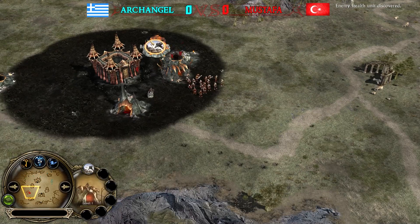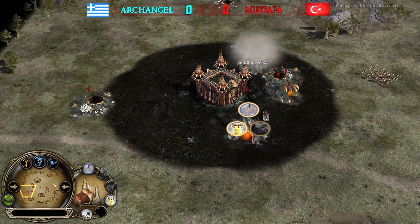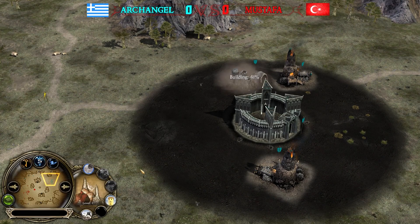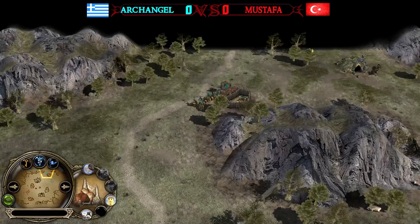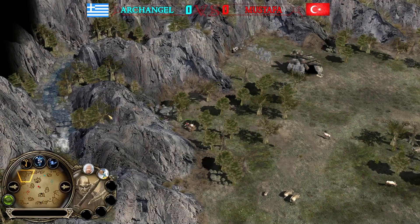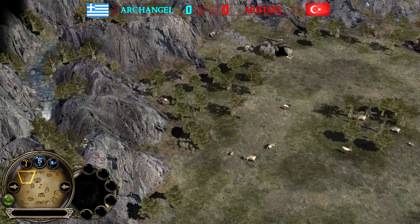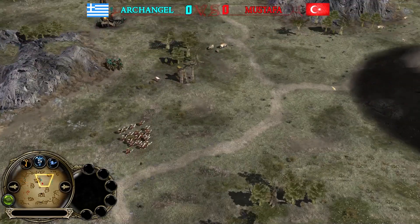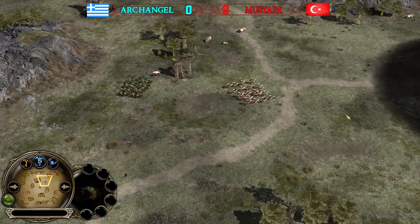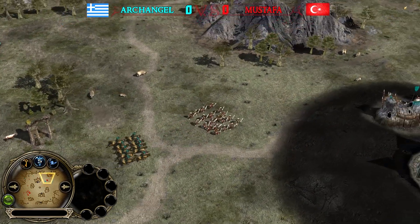Mustafa is building the second Goblin Cave. Spider pit is level one and he might go for spider links first — yes, that's going to be the pick. Archangel, the Isengard player, is now building the warg pit as his second production building against Goblins. Warg riders are on the field. The Isengard builder has 12,000 health — you get a huge reward when you kill him. Ring heroes in this game are like Melkor and Manwë, like Maiar, like gods.